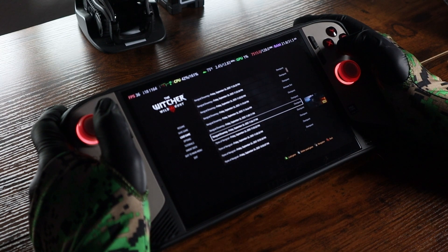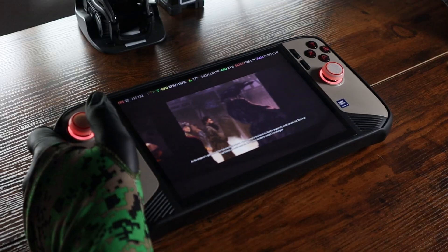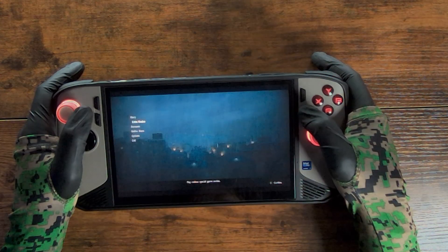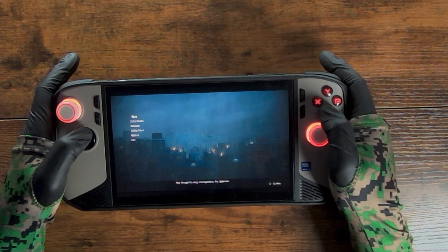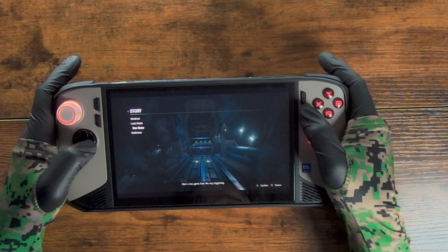Today's video is just a quick before and after look at the biggest drawback of the Claw 8 AI — the MSI Center M app and the quick menu — along with some of the major groundbreaking fixes and improvements that MSI has rolled out over the past few weeks. At the end, I'll let you know if I changed my mind about whether or not I recommend the Claw 8 to other people.